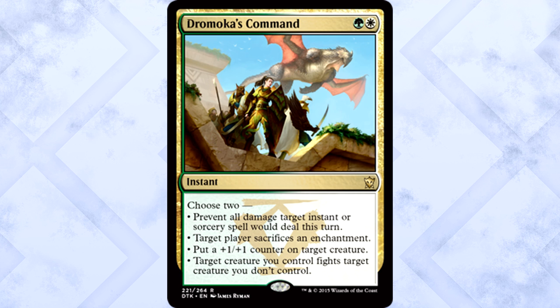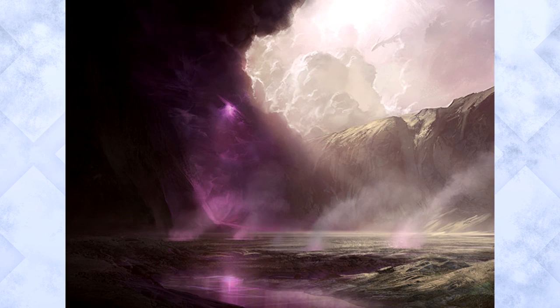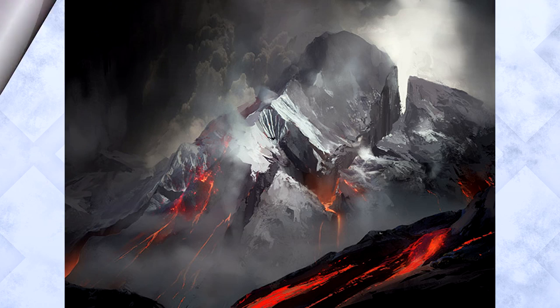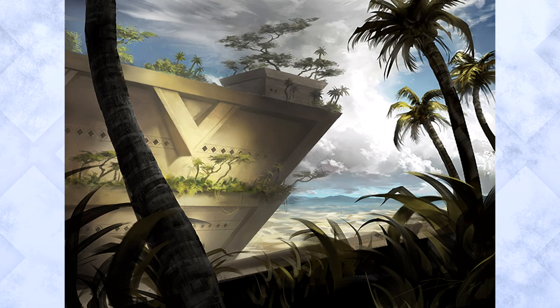We were talking about main deck enchantment hate and how it isn't really a thing — it might be now. We were also treated to some amazing new basic land artwork. What I love about the new basics is that they look way more chaotic than in previous sets. Now that dragons have returned, things are more hectic than ever — except, of course, for the Dromoka clan; they're just hanging out in paradise it seems. Either way, these are beautiful as expected.